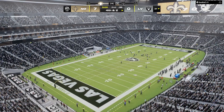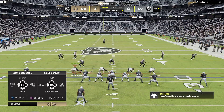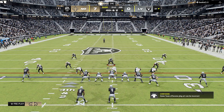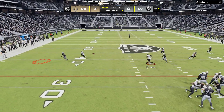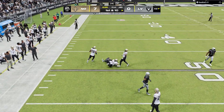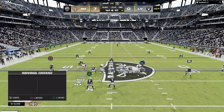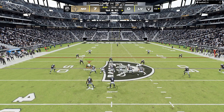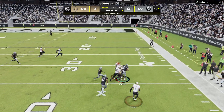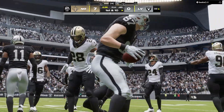Second quarter from Vegas. The homestanding Raiders have it with a fourth down coming up — they'll go for it. O'Connell able to find the open man, that's complete, getting this just past midfield, spotted at the 49. On first and ten it's O'Connell — a short throw and that's Mayer, taking this one down almost all the way to the 30, chewing up big yardage. This one goes for 20.